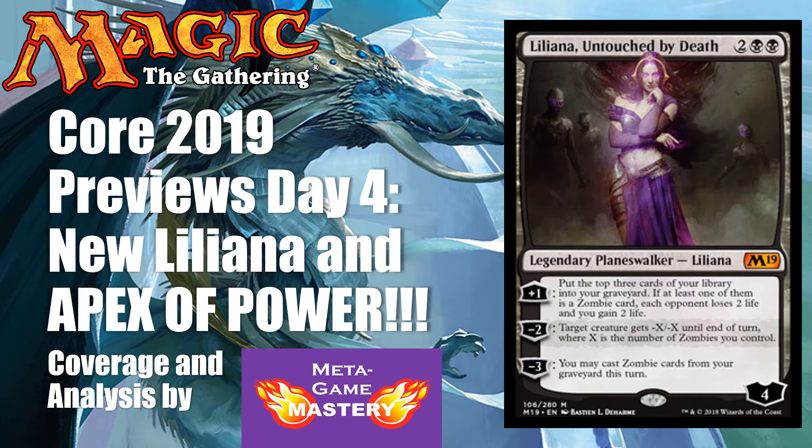Hello everyone and welcome to Meta Game Mastery, where it's not just about what the card does, but how it impacts the game. Core 2019 Preview Season is upon us. We are entering Day 4 and there are tons of amazing new cards, including Liliana, Apex of Power, Arcades the Strategist. The list goes on and I'm going to cover all of them with you today. If you enjoy our content, click that subscribe button so you get access to all our latest videos, and if you're looking to support the channel, check out our Amazon affiliate link in the description below.